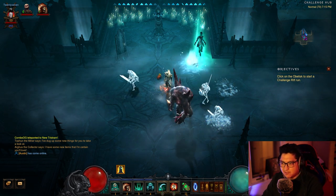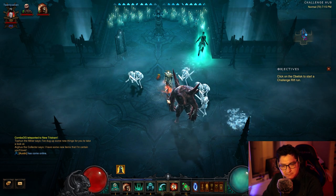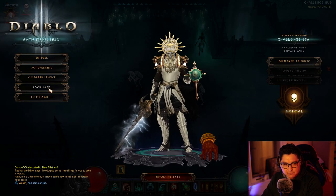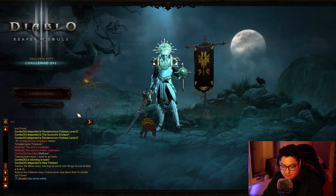Hey guys, how's it going? Season 28 is almost upon us. I want to talk about offer material number 15 on the Altar of Rites — it is a Challenge Rift Cache. In order to get a Challenge Rift Cache, you have to go to the Challenge Rift in the menu, if you have never done this before.